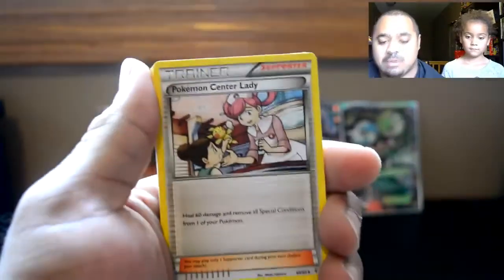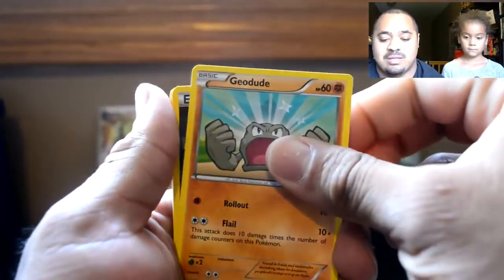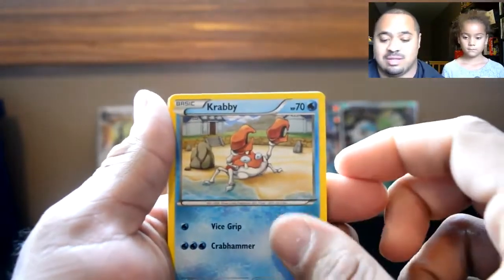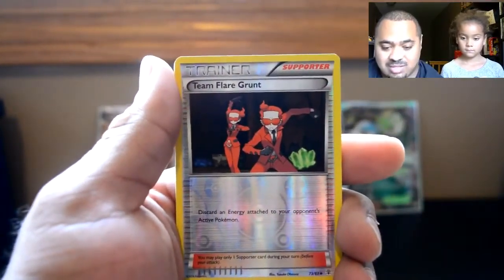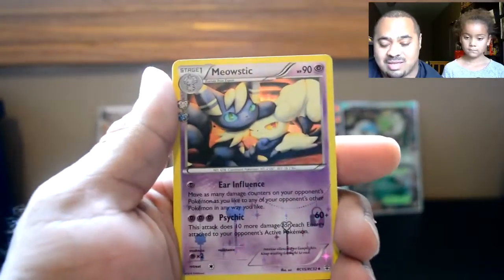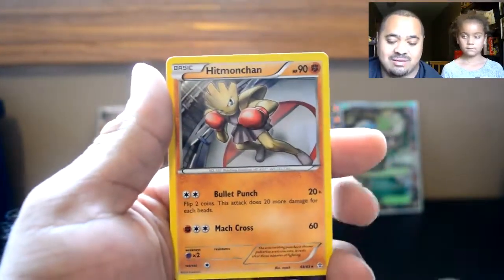Alright, let's do this. A Swablu, a Pokemon Center Lady, an Evo Soda, Geodude, a Steel Energy, a Krabby, a Caterpie, a Reverse Team Flare Grunt, a Meowstic — come on, please — and a Hitmonchan. That's okay. We got a bunch of goodies in this.